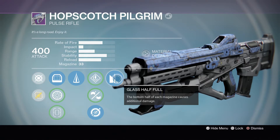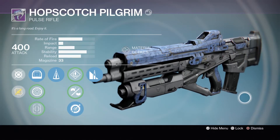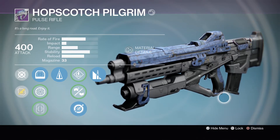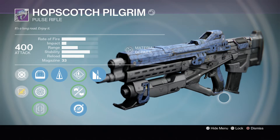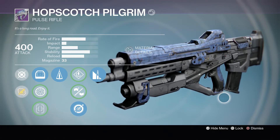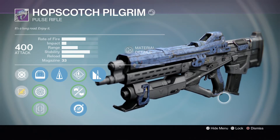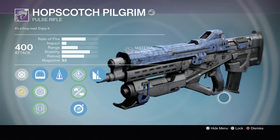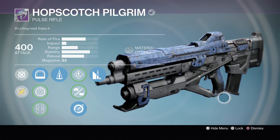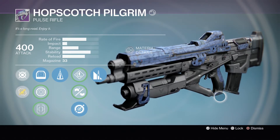Glass Half Full takes the weapon up from doing 29 damage to around 32, so a three-damage increase which is really nice. I've been enjoying this weapon a lot in Iron Banner, but it doesn't work as well at close range because you'll run into Clever Dragons. That's the type of pulse rifle you don't want to fight in close range since they have a faster fire rate and can put out more damage in a shorter time.